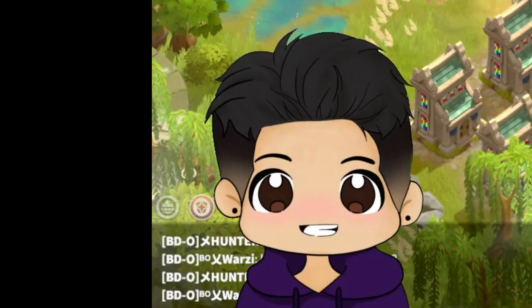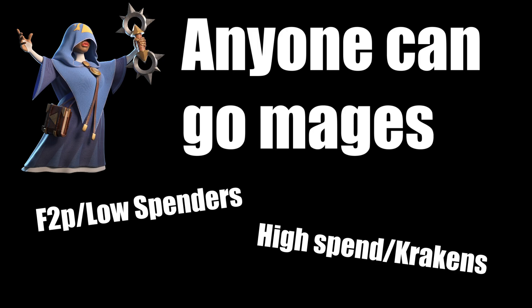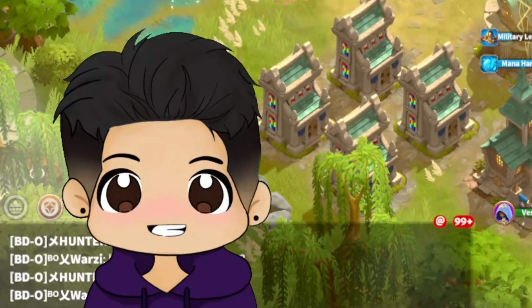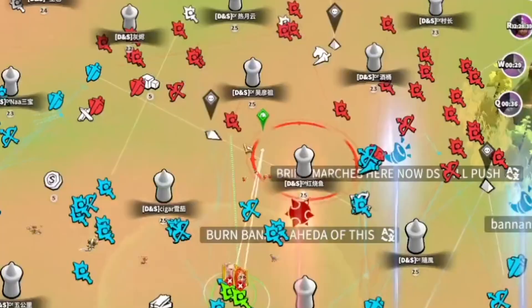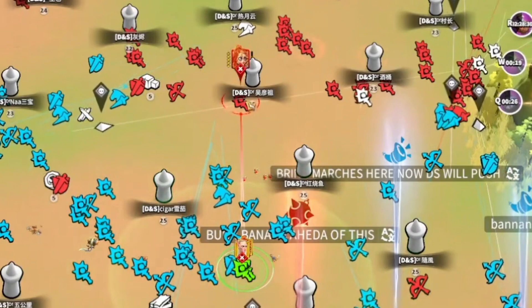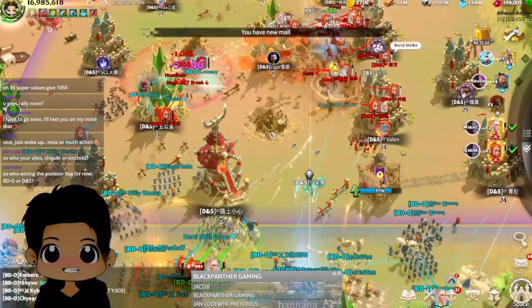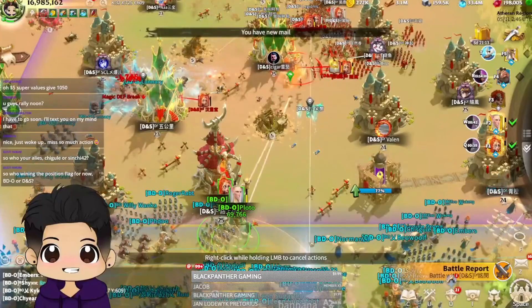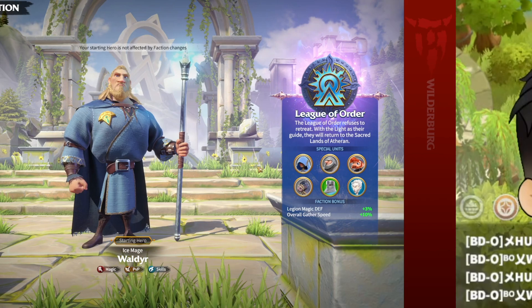Who should be going mages? Mages are actually a universal troop type — I'd recommend low spenders and free-to-play to go mages, but I could also recommend high spenders and krakens to go mages, because they are a ranged troop type that everyone can use. I'd recommend this specifically to low spenders and free-to-play though, because being the longest range troop type, it allows you to play really safely. You do not want to be tanking damage from whales — as a mage march, the longest range, you can play from a safe distance, getting merits and trading somewhat evenly, hopefully just peppering them with damage from afar.